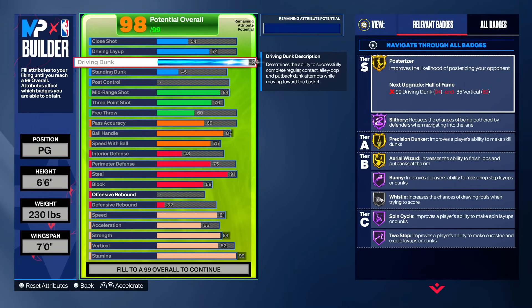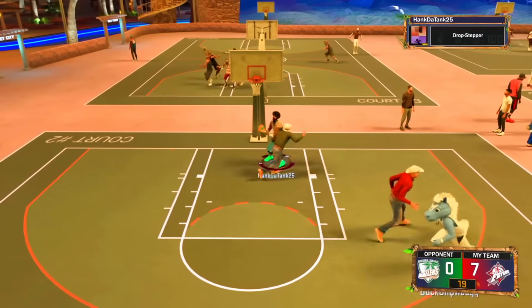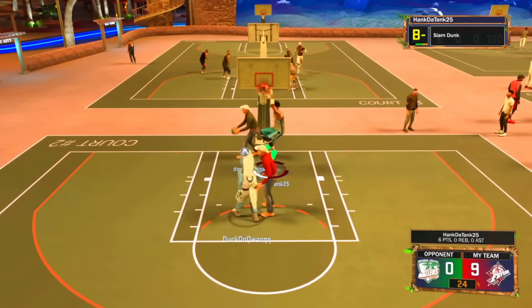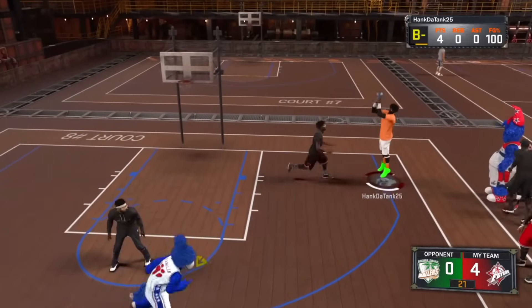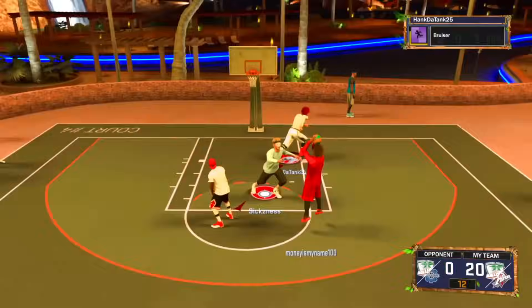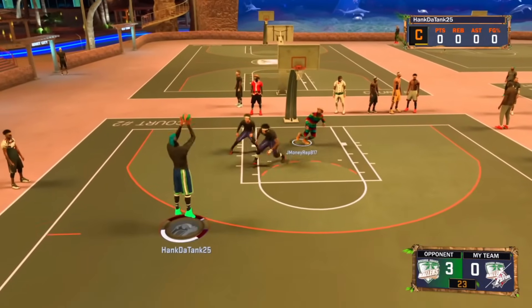Personally, I'm going with the 6'8" build with no pass accuracy because that fits my playstyle more, and I am going to dominate the 1v1 court. Let me know which version of the build you guys are making down below, and if you're excited to go crazy with the Thanos build. Thank you guys for watching — make sure to follow me on Twitter and Twitch, links in the description. Make sure to subscribe and drop a like if you enjoyed. I love you guys, thank you for watching, and I will see you in the next one.